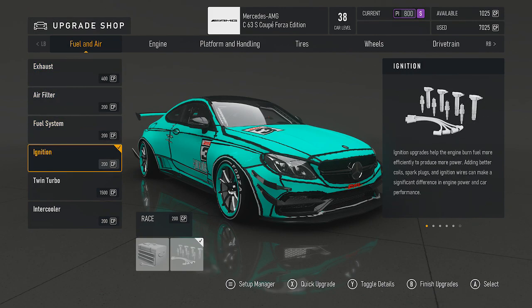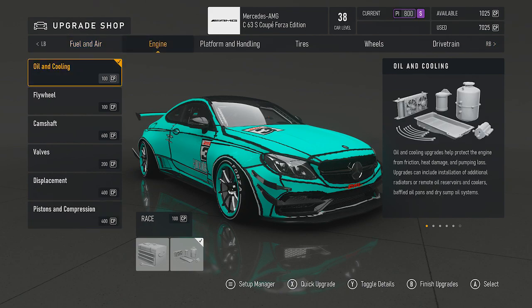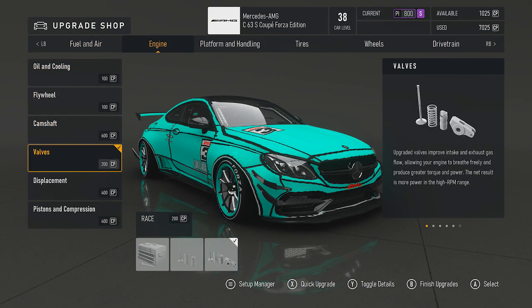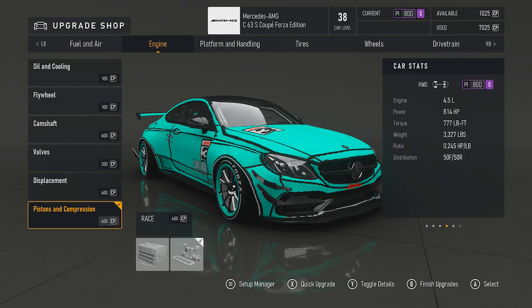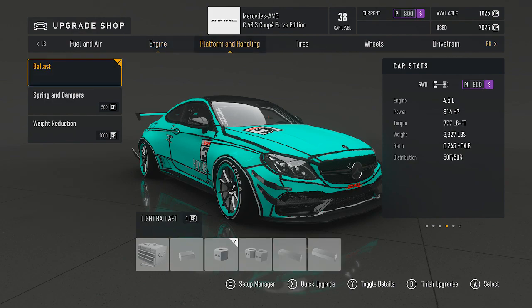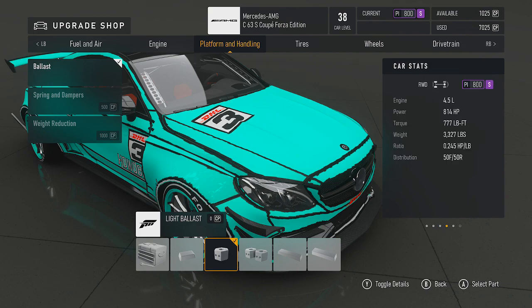Everything here is going to be race all the way down — that's what gives you 814 horsepower, which is the max you can get out of this car, along with 777 foot pounds of torque. I did put a lightweight on this thing only because I wanted to keep it in the S class range.